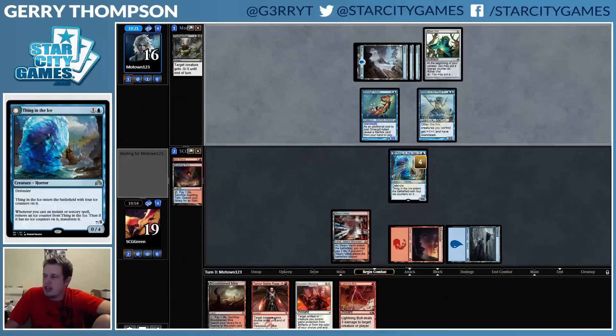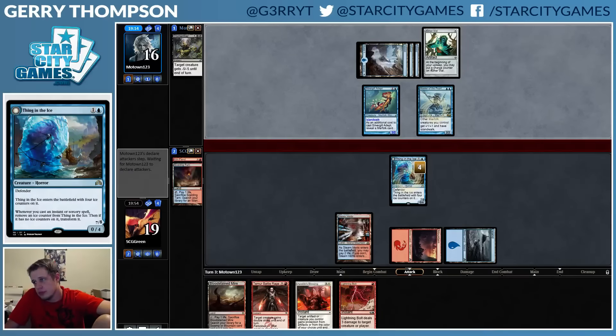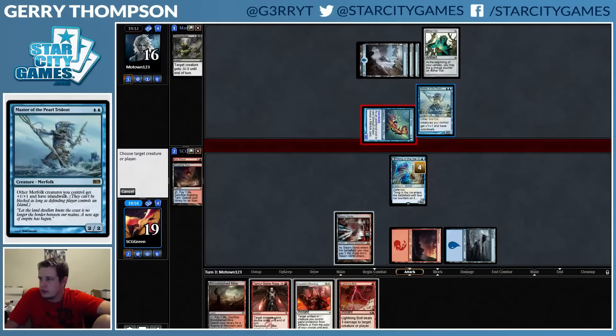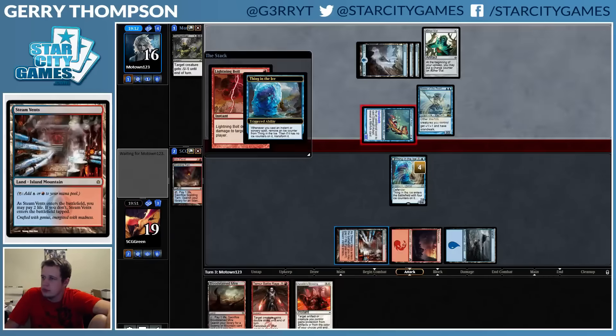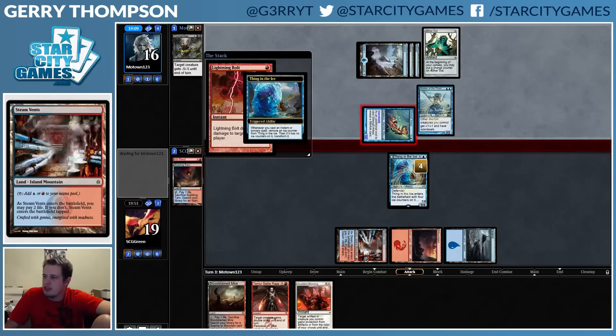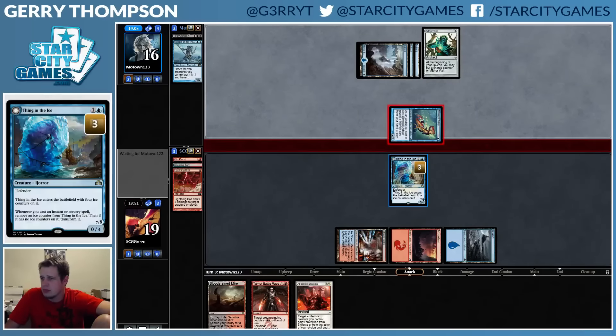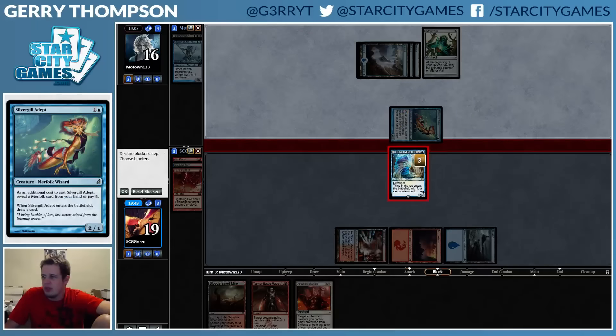Bolt is not bad. Roar, go mighty 0/4. I'm gonna go out on a limb here and say that Merfolk is probably not a good matchup. I feel like I'm supposed to just bolt and block. It's possible I should just take it, because if I draw another spell I could just bolt them and lethal them.